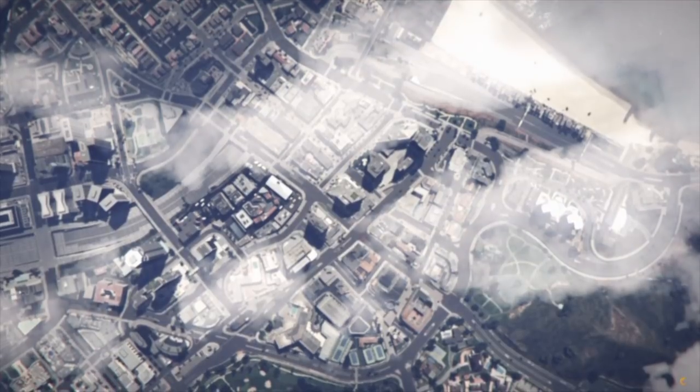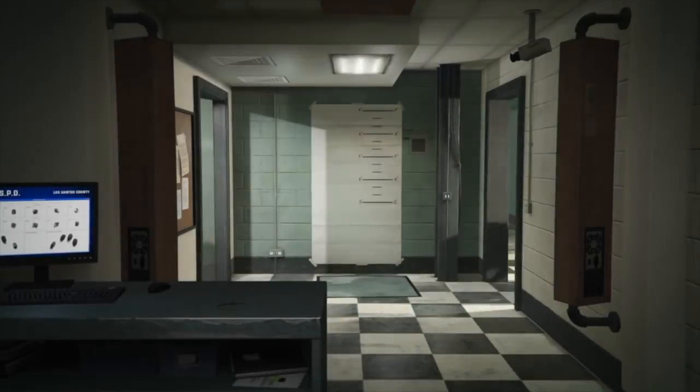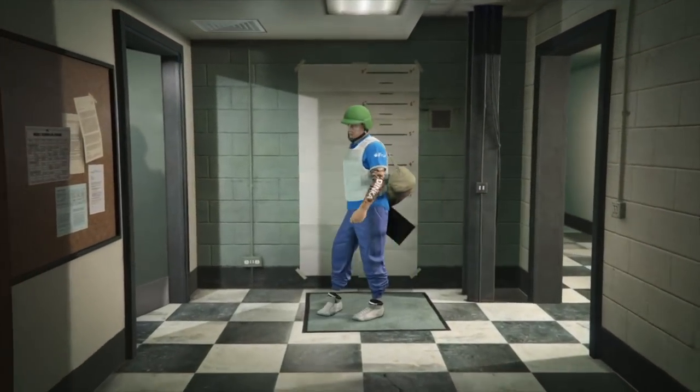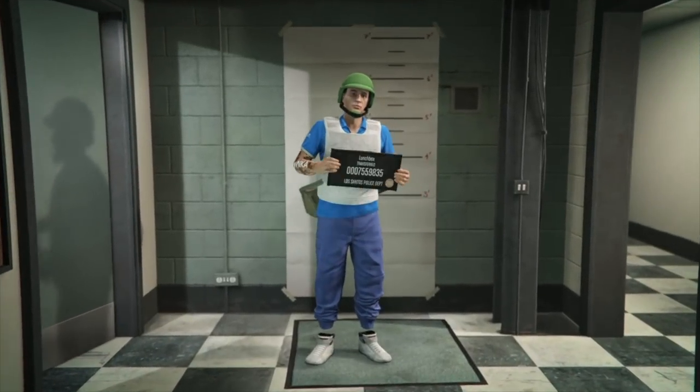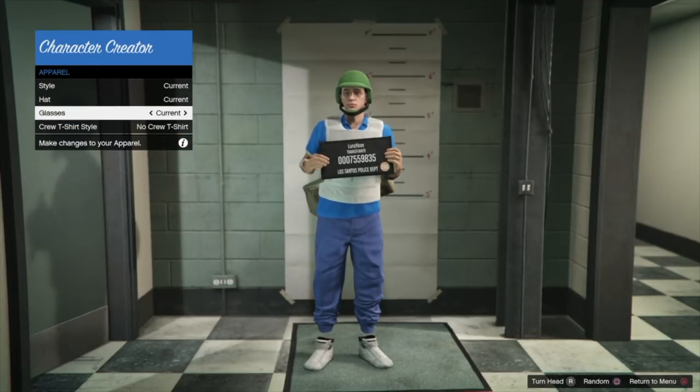Starting on my first character which is male, I'm going to go ahead and change him to female. Load up the change appearance option and it brings you into the mugshot room. If you're familiar with the gender glitch this will be easy, but it's still easy either way. Go down to Apparel, then down to Crew T-Shirt. Hover over it and very quickly hit Circle then Down.